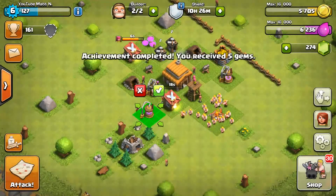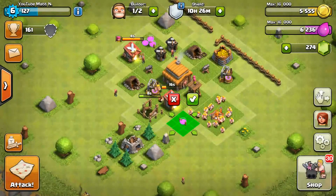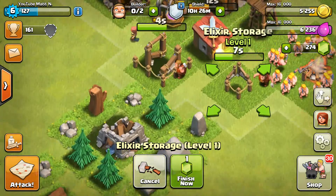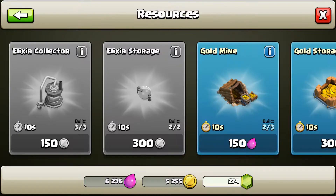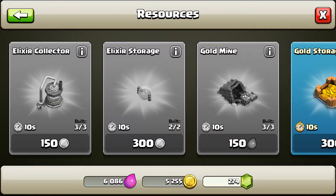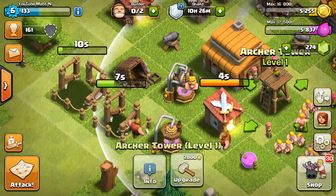Let's go look around the base and check it out. We got some stuff right here — got storages. We're gonna get the Clan Castle soon. Yeah, let's check it out, it's pretty sweet, I love it, this is awesome.